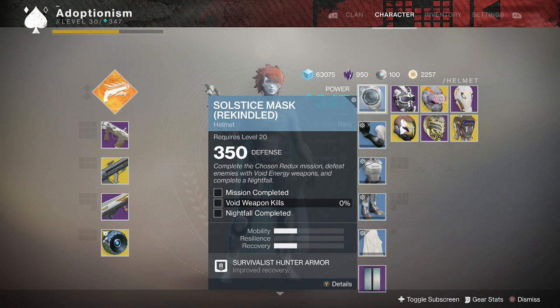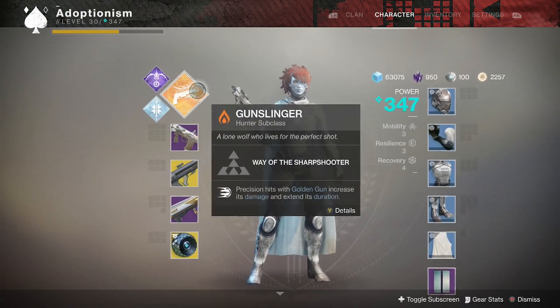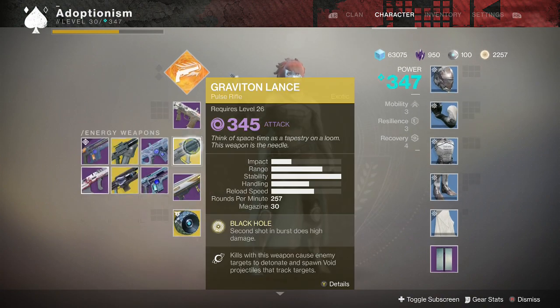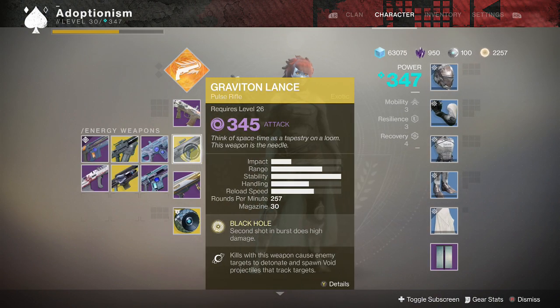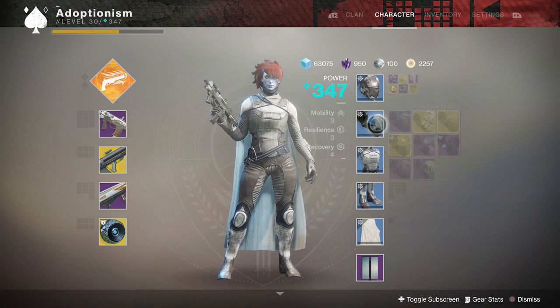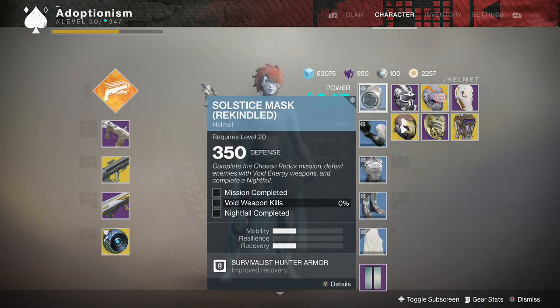For the helmet: complete the redux mission, and defeat enemies with void energy weapons. The cool part is that it doesn't matter what subclass I am, as long as I use this void energy weapon and get kills, that'll progress the bar.